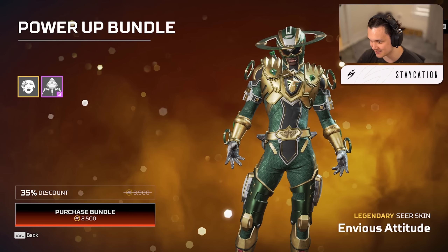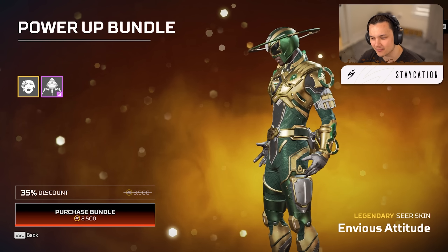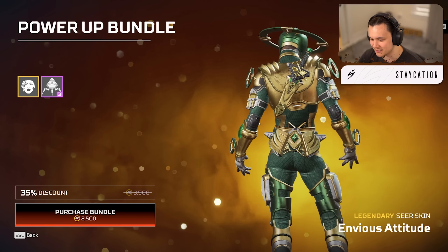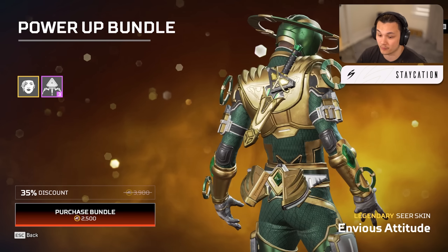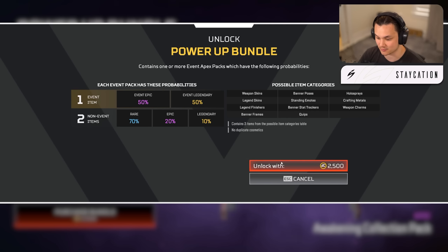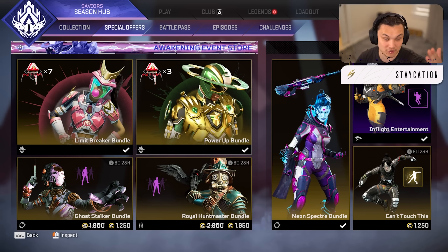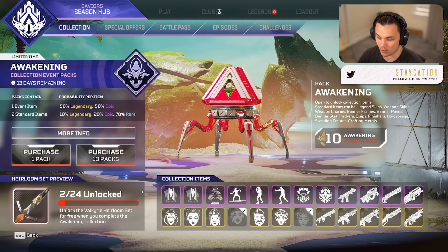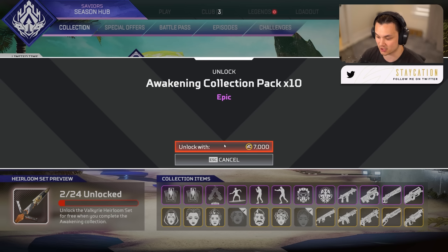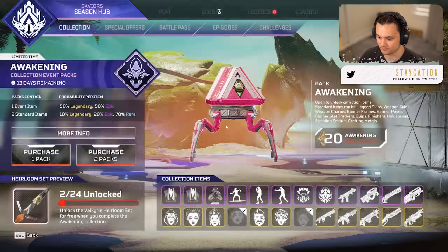Then we got the Seer skin — the Power Up bundle. This one I'm almost certain is a Power Ranger inspired skin. He looks like the green ranger, he's got the mask on, the two emeralds, and the floating discs on him which look pretty snazzy. They did a really good job from what we've seen from the trailer. We also get three packs with this one.